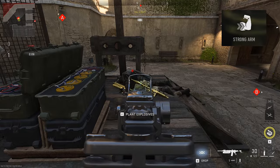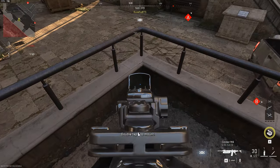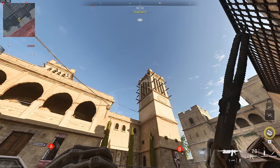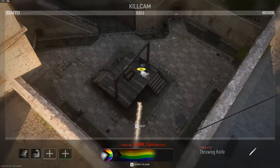Now for bomb defense, starting off on A, you're going to plant where Epic is laying down. When you do that, wedge yourself into this corner, and then line up the top tip of your throwing knife crosshair so it's just resting on the lighter part at the top of that tower. When you know the enemy's defusing, just let it fly and it should take a nice bounce off of that tower to take him out.